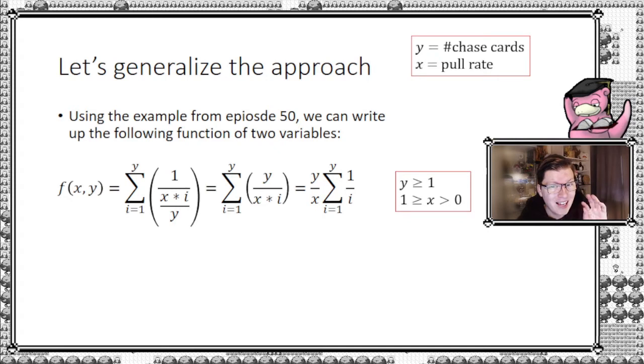There are some requirements for the variable inputs. We assume y is at least 1 — you have to chase at least one card, and it must be a whole number. The second assumption is x must be strictly greater than 0 and up to and including 1. Why larger than 0? We have to have a positive pull rate — a chance to pull the card. If it's 0, the answer becomes infinite because you will never open it. And 1 corresponds to hitting it exactly every time.